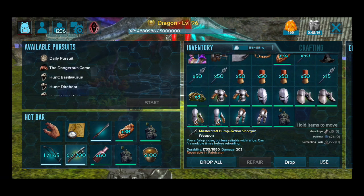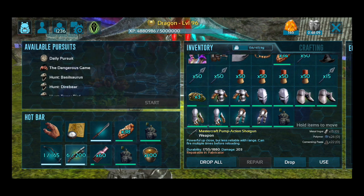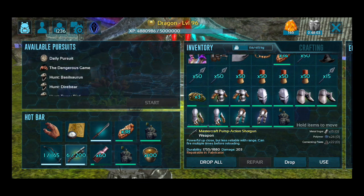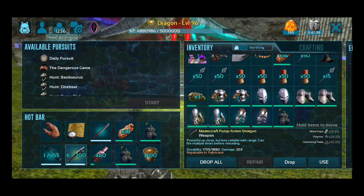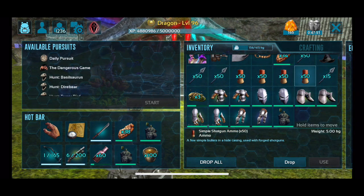A lot of times with creatures where you need to be running around the room, the crossbow is better. But it's also a preference — if you really love the pump shotgun and you're used to it, stick to it. In my preference, I do like the pump shotgun for larger or really meaty creatures, and also for bosses because they're usually bigger. The pump shotgun will deal more damage overall in most cases.